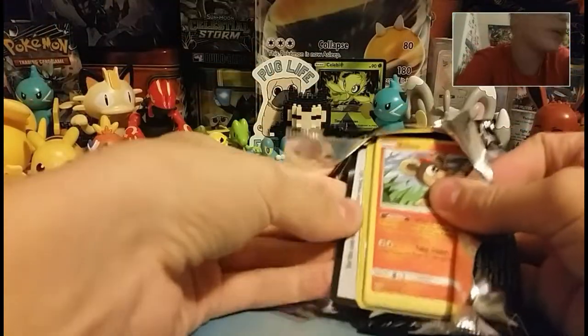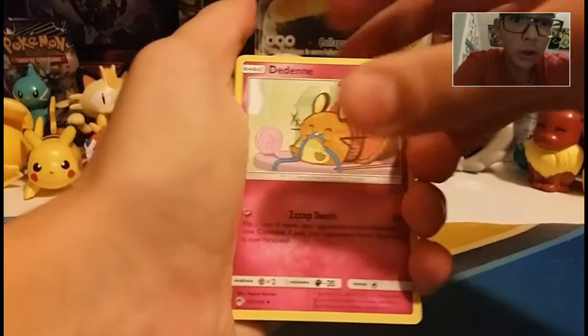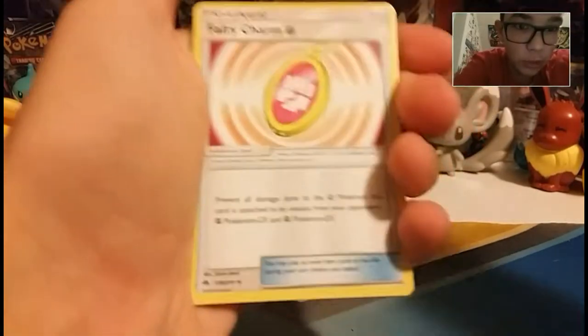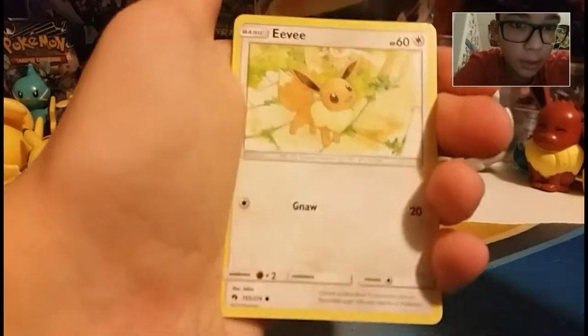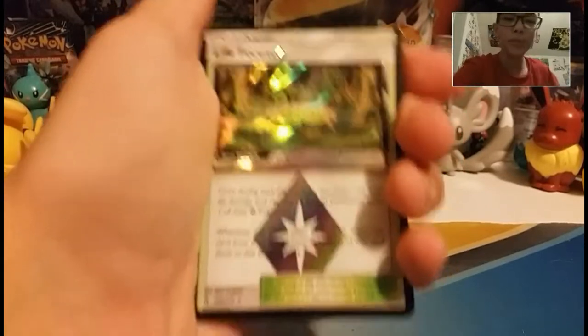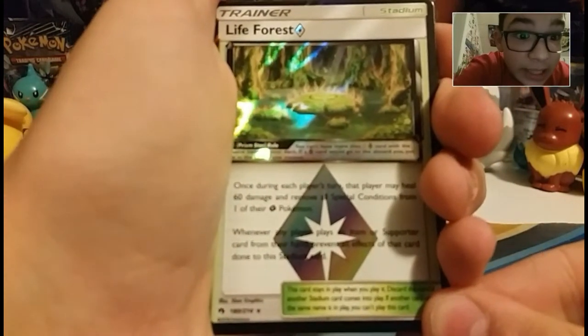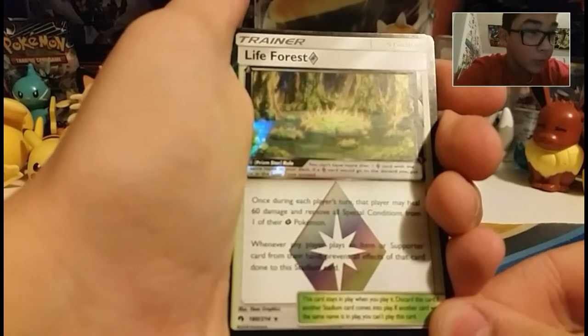Alright, so we got a Litleo. I don't like looking at the codes because I feel like it ruins it a little bit. One, two, three, four — the back. So we have an Electric Energy. A cute little Dedenne — little Fairy Dedenne. Heracross. Fairy Charm. Litleo. Cutiefly. Hoppip. Eevee. I really want to pull another prism. Hoppip again. Another prism! Another prism! Life Force Prism! Once during each player's turn, that player may heal 60 damage and remove one special condition from one of their Grass Pokémon. That's pretty much a Pokémon Center Lady, but you can use it every turn, but only on Grass Pokémon.